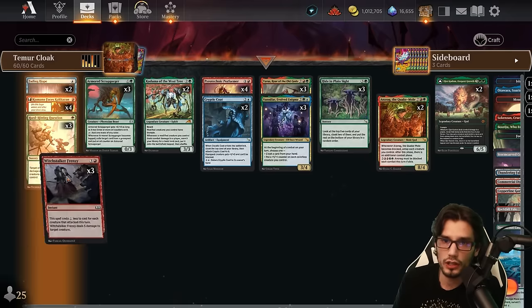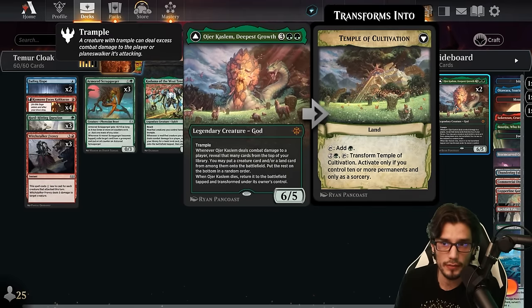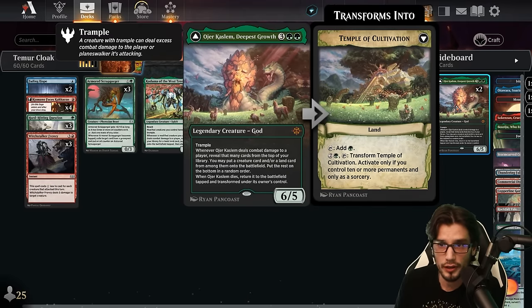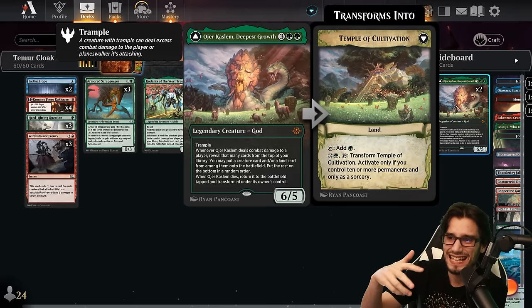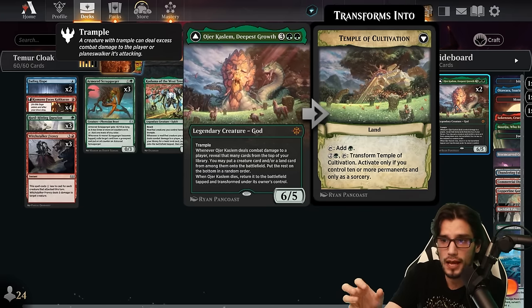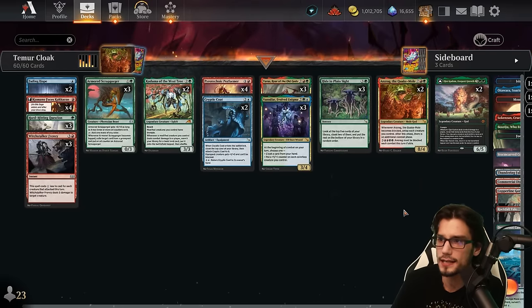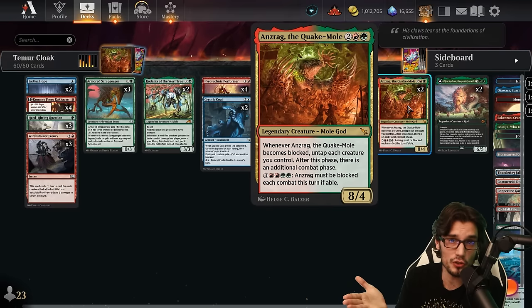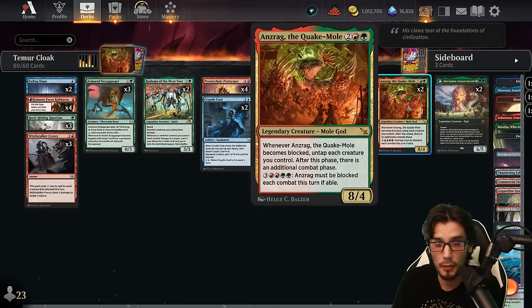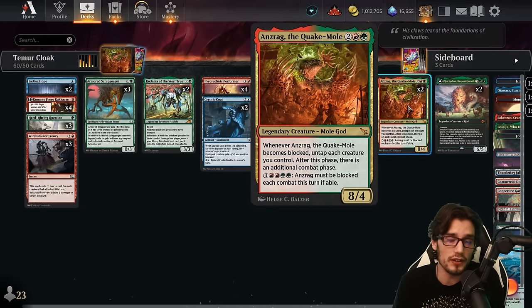Some of the cards we're looking to cloak will be Azure Kaslam, Deepest Growth — five mana, six power, five toughness, trample. When it deals combat damage to a player, reveal that many cards from the top of our library, putting a creature and/or land card from among them into the battlefield, the rest on bottom in random order. When it dies, transform it into the Temple of Cultivation, tapping for green mana. We can pay three to transform back into Deepest Growth if we have ten or more permanents, at sorcery speed. Also our Quake Mole — eight power, four toughness. Ridiculous damage output. It attacks with haste, which is cool with the flip with the Performer. It has a double combat ability — whenever it becomes blocked, untap each creature you control. After this phase, there's an additional combat phase.